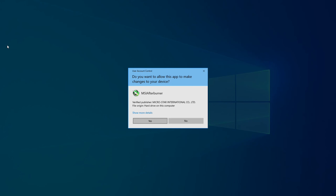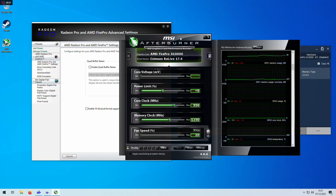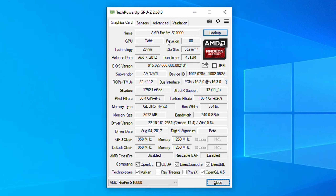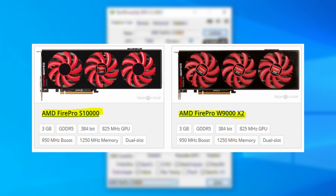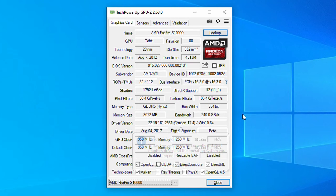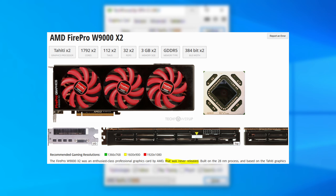After this, the card was being recognised as an S10000 and both GPUs were detected. But wait — I opened up GPU-Z again, which also correctly identified the card this time, but when I clicked the look-up button, it took me to a page that said 'multiple devices found.' The S10000 was listed, but so was something called the W9000X2. From what I can see, we're looking at identical specs, but the W9000X2 was never released.